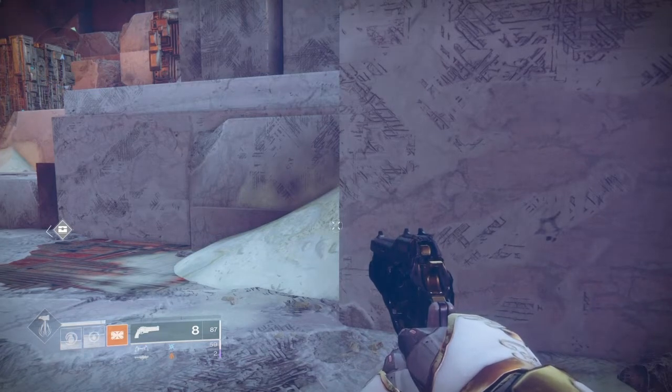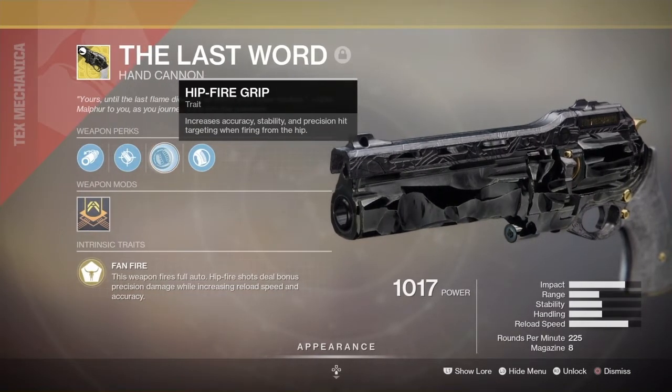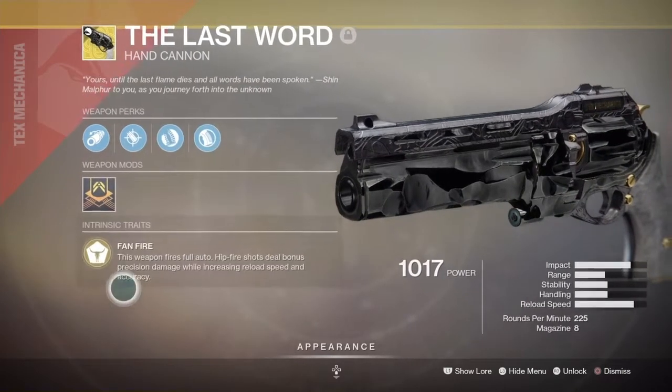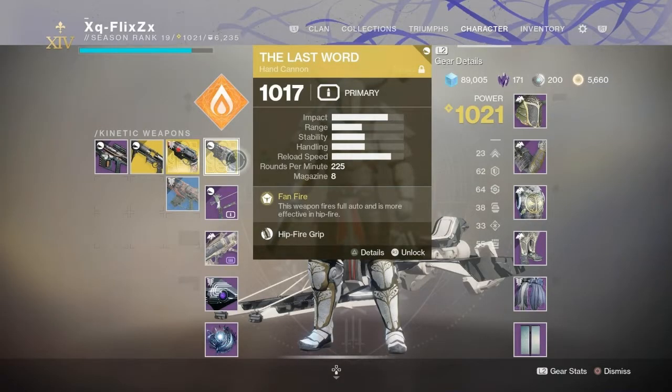Let's look at what this weapon offers. We got an increase in stability, range, and handling speed. We also get accuracy, stability, and precision when firing from the hip to make those shots more precise. We got textured grip which increases handling. The weapon is fully auto and it has an increased reload speed when firing from the hip. The stats — impact is around 75%, range 40%, stability 45%, handling 45%, and reload speed around 80%. Those are rough estimates, not precise numbers.